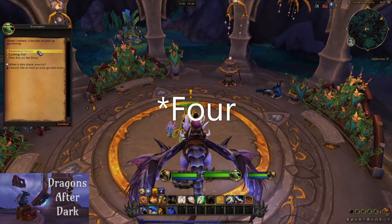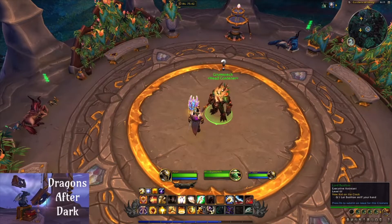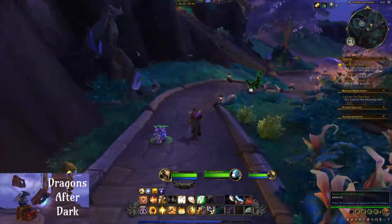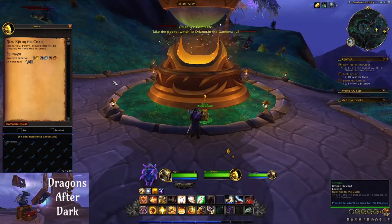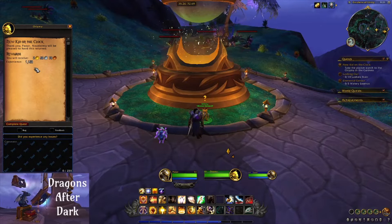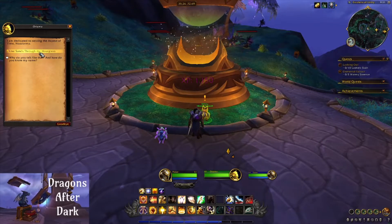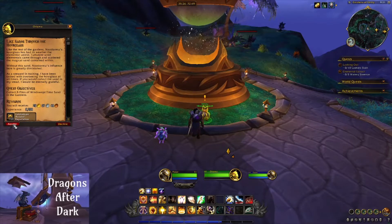The next step has three quests: Elemental Extract, Lashing Out, and New Kid on the Clock. First, you'll need to let Lord Baselton sniff your hand. The first thing I usually do is talk to Aruzmu to turn in New Kid on the Clock, complete that, and then he will have Like Sands Through the Hourglass, which is the fourth quest that we'll grab from him.